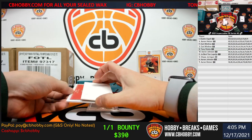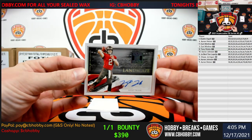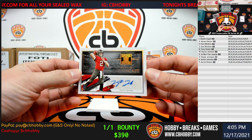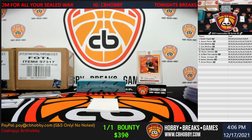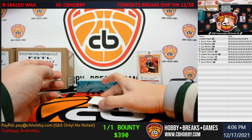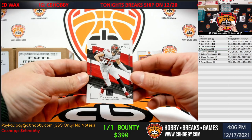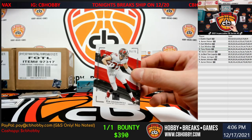Up next for the Bucs, we got QB Rookie Landscape — Kyle Trask, one spot going to Dustin. And final from two is another base, 25 out of 75 — Gronkowski, five spot going to Tony.